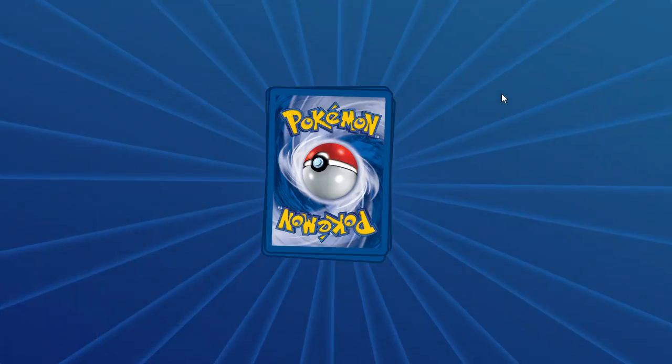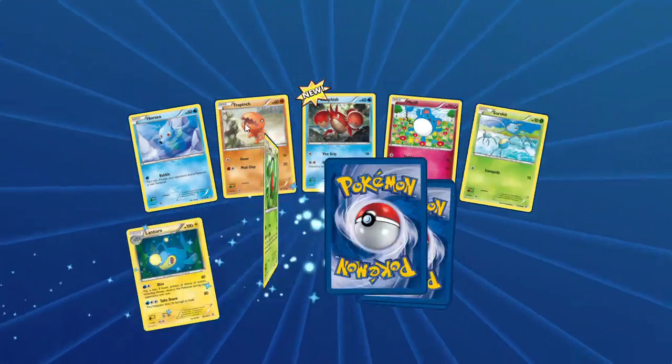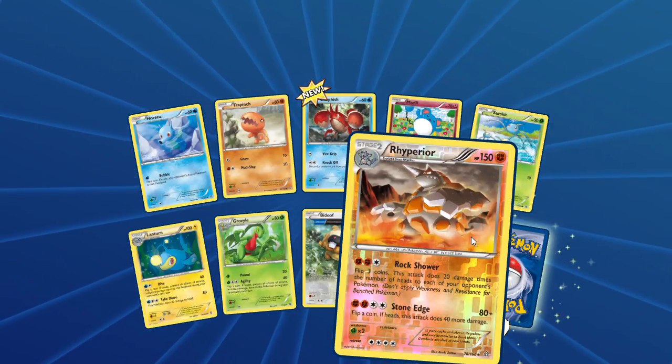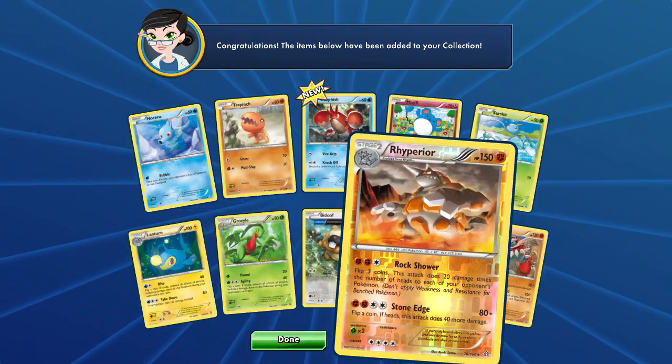Let's open another — I want to see something good. I hope we don't get skunked this whole week. Ooh, I love Trapinch. The reverse rare, and that reverse rare is a Rhyperior with Rock Shower and another Groudon. Darn.